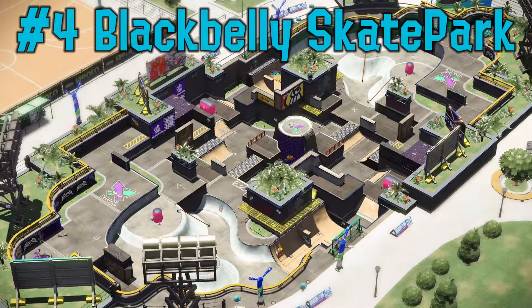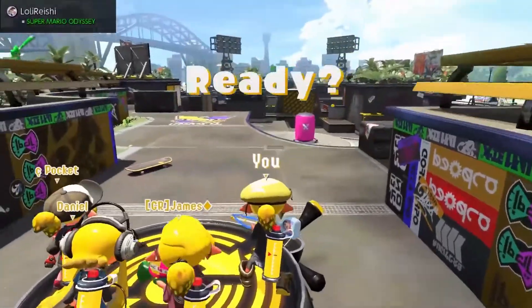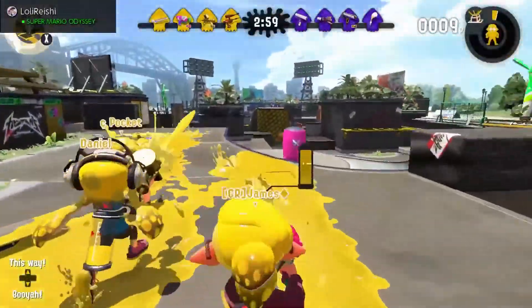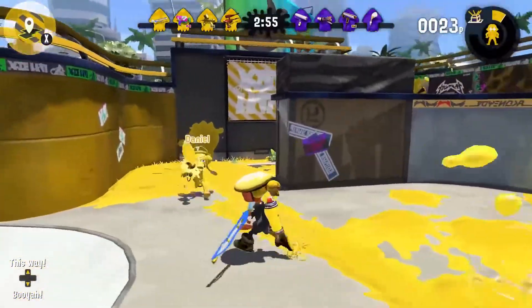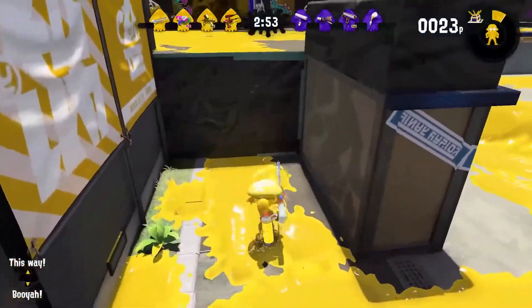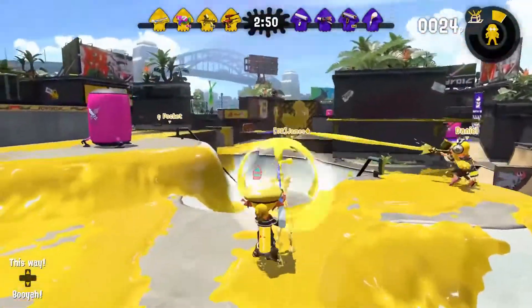Next up is Black Billy Skate Park or Humpback Pump Track. Both of these stages have very interesting geometry due to them being based off of skate parks, and I think they could be very interesting to fight on with the different slopes and things like that. Plus, I just love both of these stages in Splatoon, so having them both represented — or one or the other — would be cool.